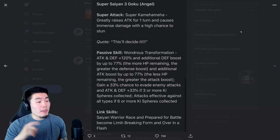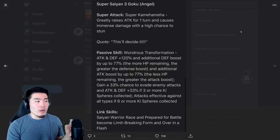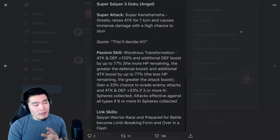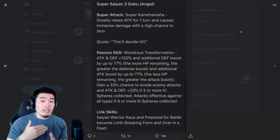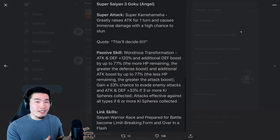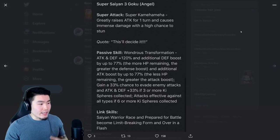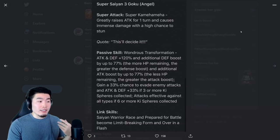There are some link changes after transformation: Saiyan Warrior Race becomes Limit Breaking Form, and Prepare for Battle becomes Over in a Flash. When it comes to Super Saiyan 3 Goku, I don't think it's a huge deal if you're running a Super Saiyan 3 team, since almost every unit in that category should have Over in a Flash. But if you're running Pure Saiyans or Goku's Family, there could be some Ki issues once he transforms because he loses Prepare for Battle, which is a little unfortunate. But overall, he looks like he's going to be really good — able to tank really well at high HP and do a lot of damage at low HP.